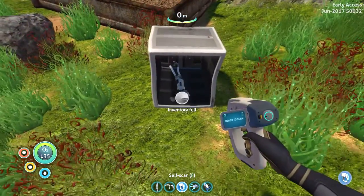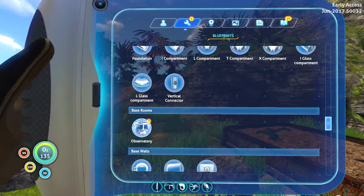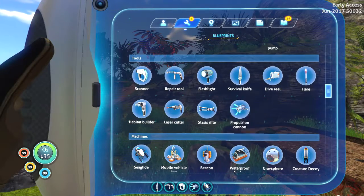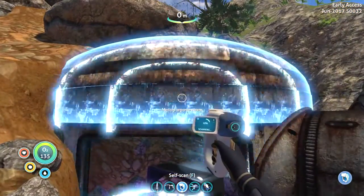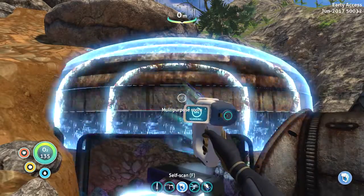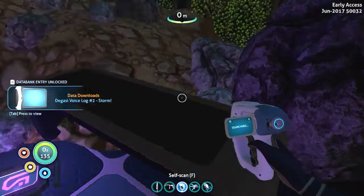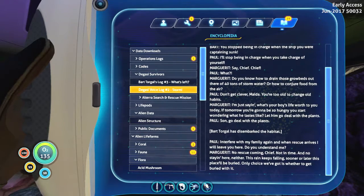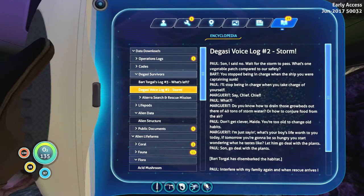I've already got that. That's the — what do you call it? What's the inventory? It hasn't got the multi-purpose room just yet. Now where is it? Stasis rifle. Let's get this multi-purpose room. My inventory is full but there's something there I need. It's just talking. Degasi survivors. Where are the building blueprints?